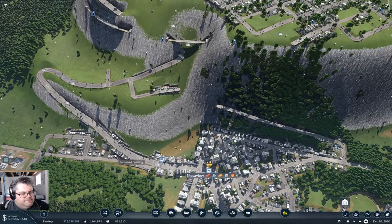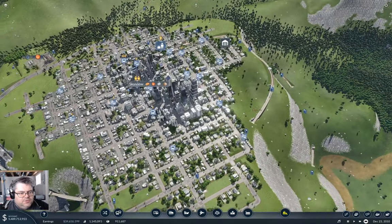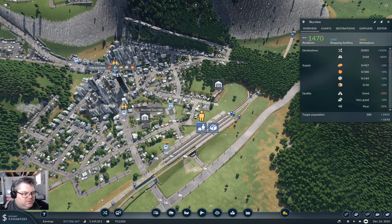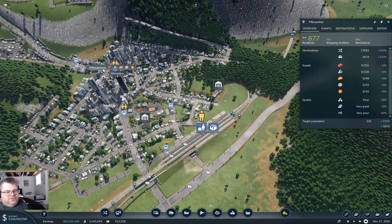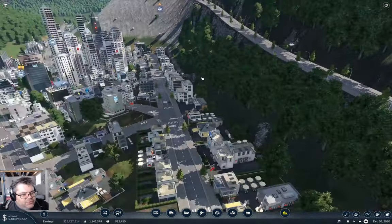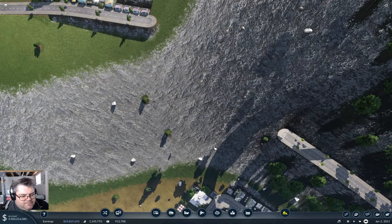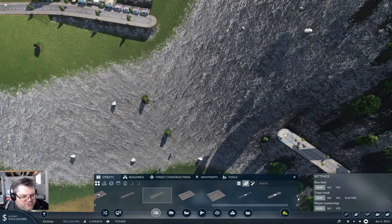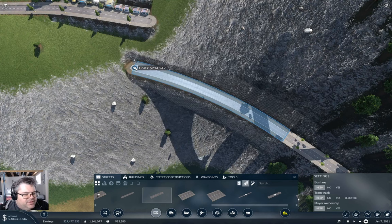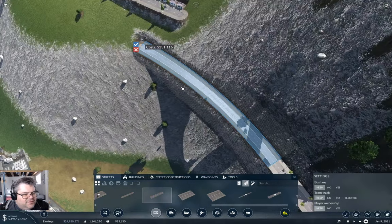Skyview has 1,470 and Mesaview is up to 877 - it's still kicking along. Wow, there's a road built right up the cliff there. While I'm looking at that - can we get it all the way up the cliff? I think we can. Yes, we can! Nice. I'm going to do that, because why wouldn't I? That will get traffic going up there.